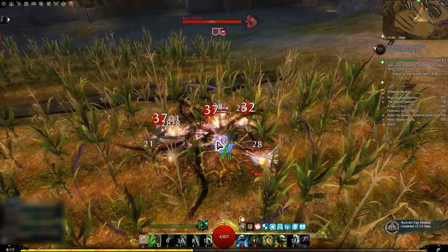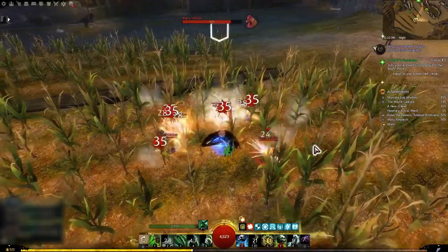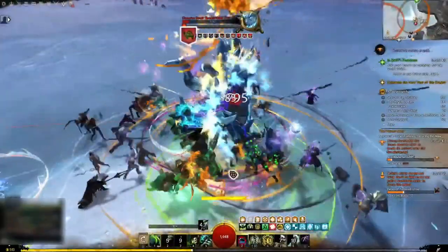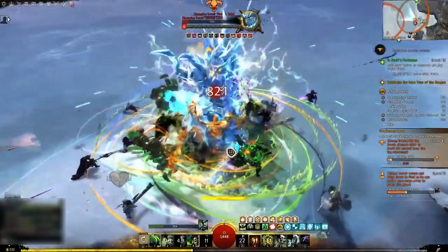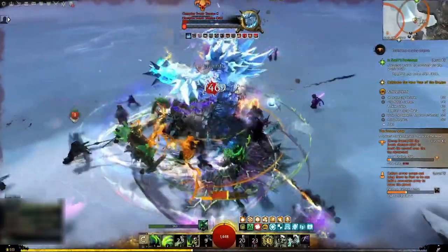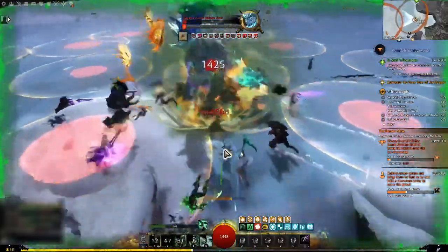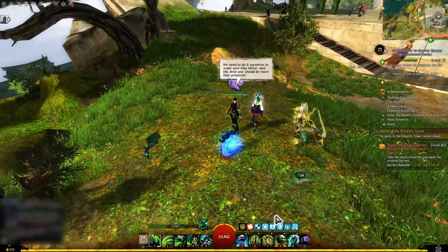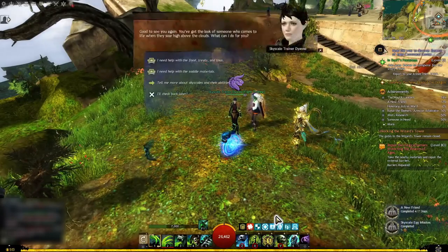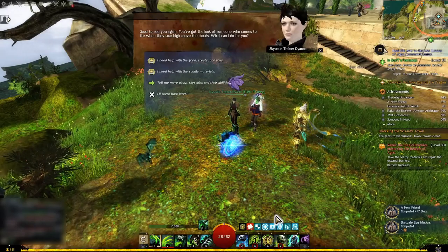You'll get the Skyscale of Fear achievement when your character receives damage from the angry chickens. To get the Skyscale of Courage, you have to defeat four world bosses — you can check one of the many existing event timers to see what world boss comes next. After completing all these items, take the Beacon of Aegis waypoint again and talk to Skyscale trainer Diane to complete the Skyscale Egg Infusions sub-achievement.